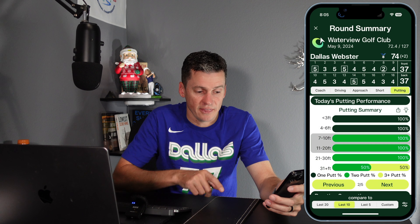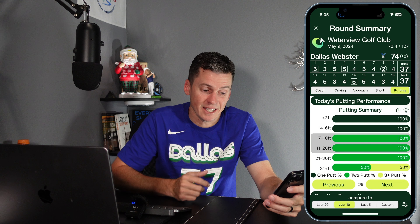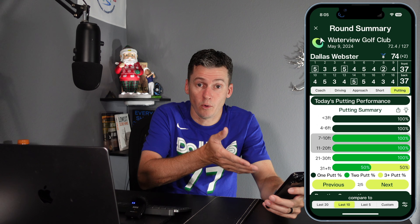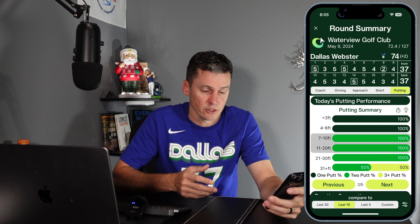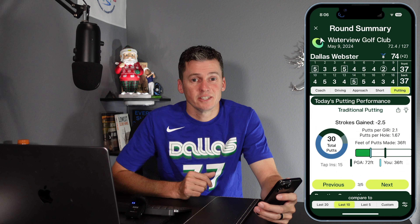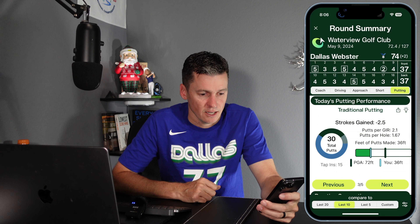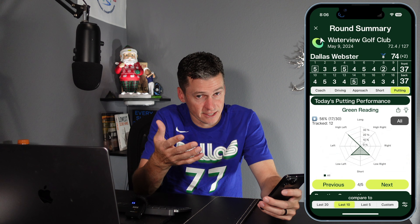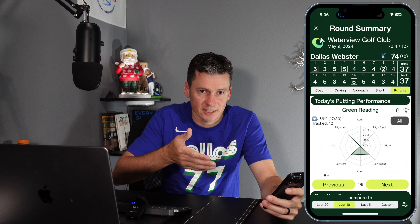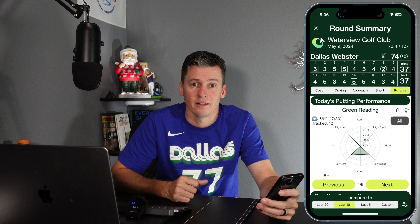That little gray box actually highlights the section I need to work on — I made all my putts under six feet, but I didn't make a single putt over seven feet, so that's something I want to work on. I had a lot of good chances on this day, but it points me directly to what I need to go work on. It'll also show traditional stats like how many putts I had — the average PGA Tour player makes 72 feet of putts in a round; I made 36 feet, which is two feet per hole — not good. I also track my green reading with putt details turned on, which I highly suggest. Looking at that, I missed low and short all day — I underread the greens — so I need to be aware that I tend to miss low and short.